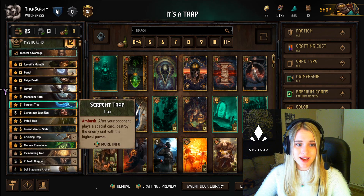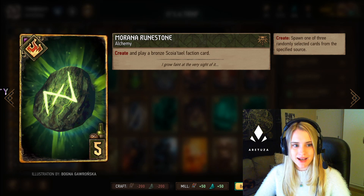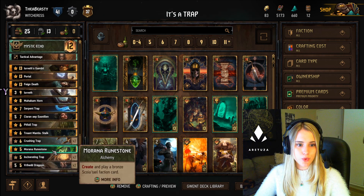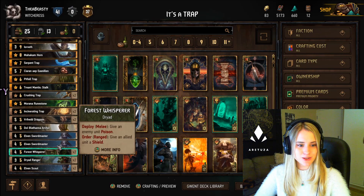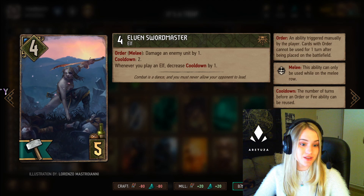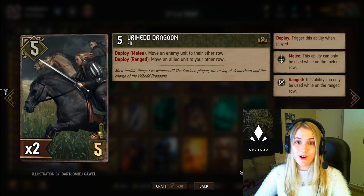Just in case you don't actually draw Irith Gambit, we've included a second special card which is Morana Runestone. It's a fine card — not that great, five provisions — but we don't want your leader to get bricked, so worst case scenario you get to play Morana Runestone twice. Then we have your artifact which is Feign Death — always nice in a short round. Whenever you play an elf this is triggered and it makes for quite a few points. We also have two Elven Sword Masters that damage a unit every second turn, with cooldown decreased each time you play an elf.